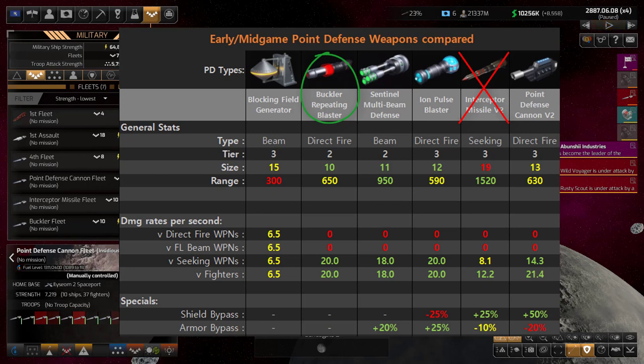The last thing to cover is why I didn't test the Ion Pulse Blaster. Looking at the chart, it has a minus 25% shield pass-through — meaning only 75% of its damage will affect shields, with 25% repelled. It does get an armor bypass later, where some damage goes to the hull even before armor is damaged, but that's not enough to compensate. It's also size 12, and I don't see a huge advantage at that size given the shield damage reduction. I did test it and did not see a huge difference in results, but at size 12 and Tier 3, it's just not as appealing as the Buckler Repeating Blaster.